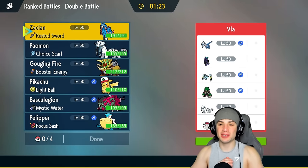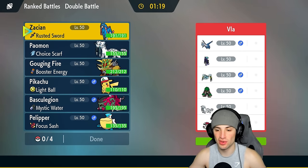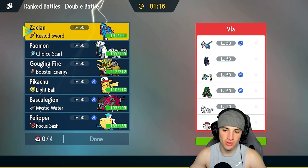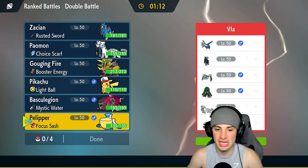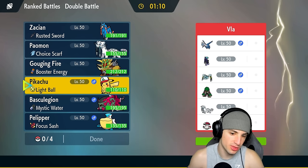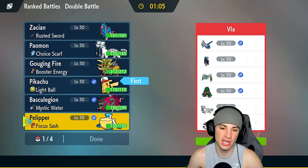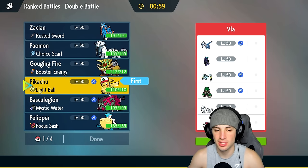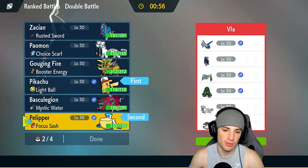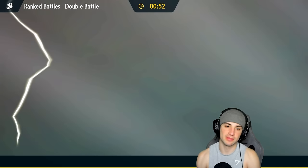First match - we're going up against a Shadow Rider Calyrex and Latios team. They also have Rillaboom, who thrives in Trick Room, plus Scream Tail and Amoonguss. For our lead we definitely want a tailwind setter, so I want to go Pikachu and Pelipper. If they go Shadow Rider Calyrex that could be tough, but as long as I can get off Tailwind that'll be really good for us.